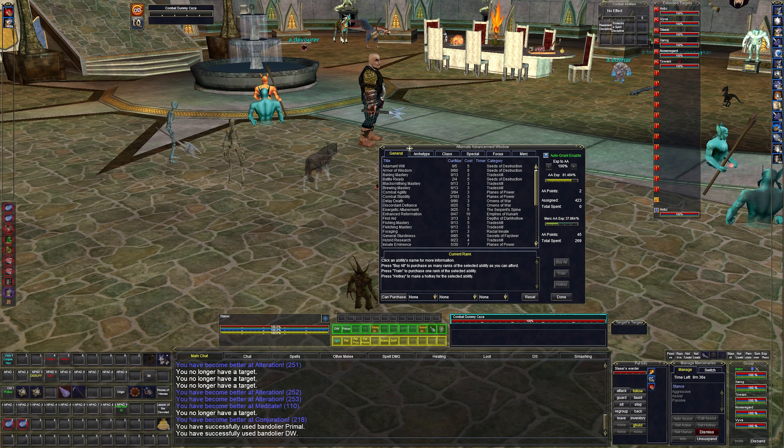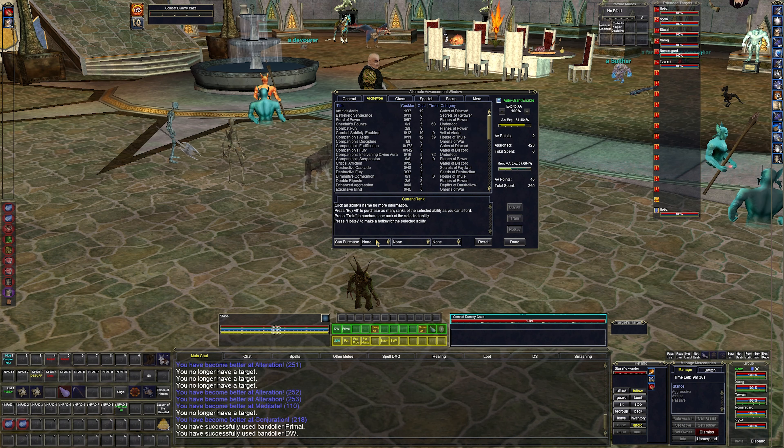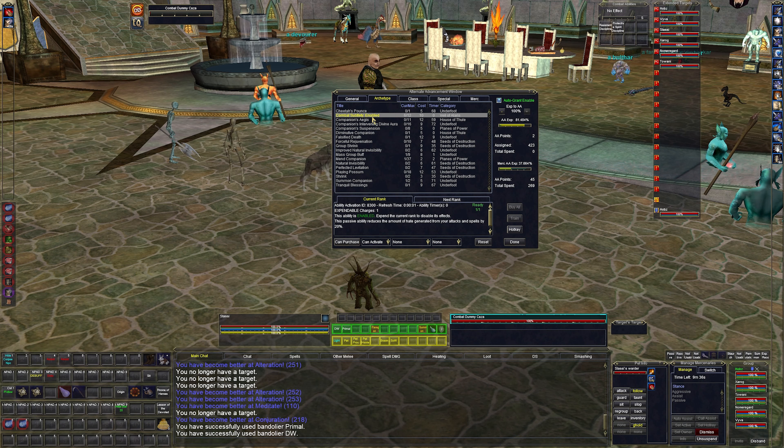Let's talk about AAs — there are a lot of them and I haven't put many on my bar, so we'll do that together. We have a lower aggro AA, so our abilities will generate less aggro. We get Mass Group Buff — let me put that on the bar. We get Mend Companion, which will heal our pet — I'll put that on the bar too.